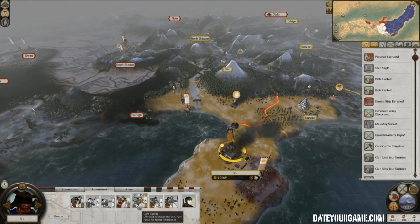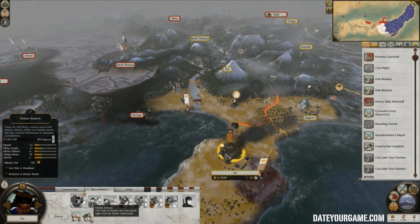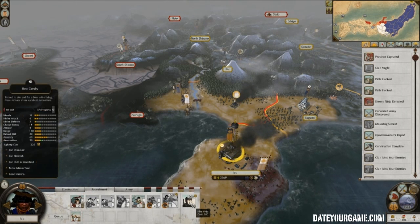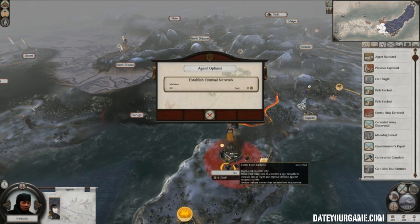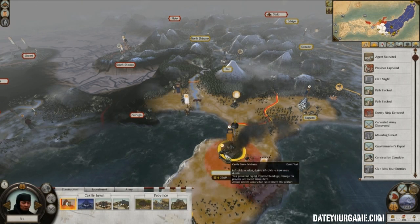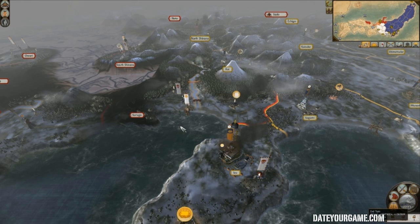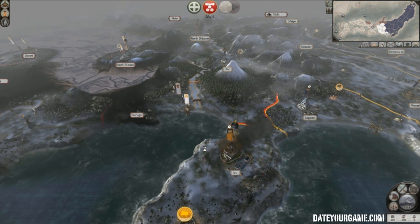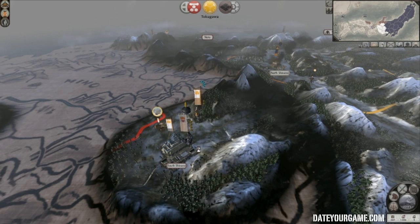I'll recruit some cavalry while I'm there — some samurai, maybe not. A ninja. On the first turn, I don't know if it's a bug or if it's intended, but you can actually enter special units into your nearest town that's producing them.